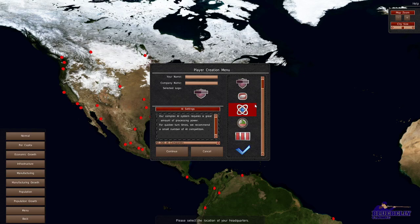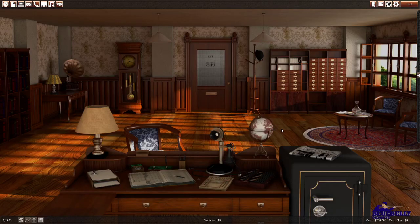My name is Bluebelly and the company name is Gladiator Limited. So can we find something here that looks like a sword? I don't really see anything that looks like a sword, so I guess the base game shield is what we'll go with.